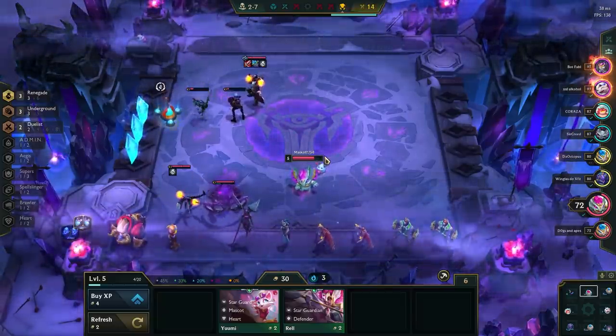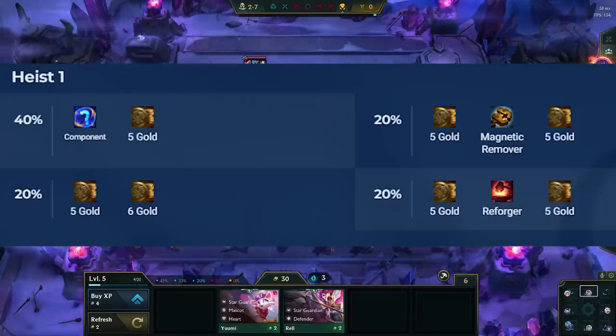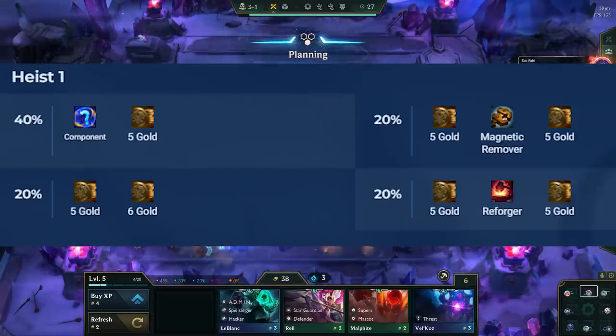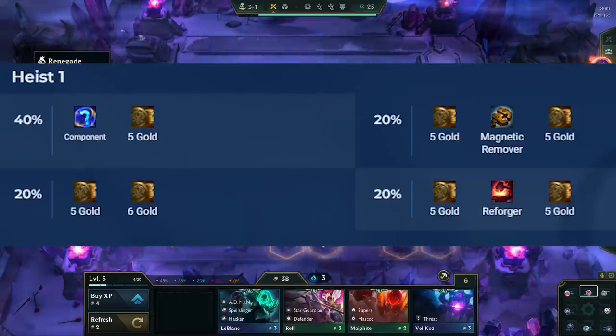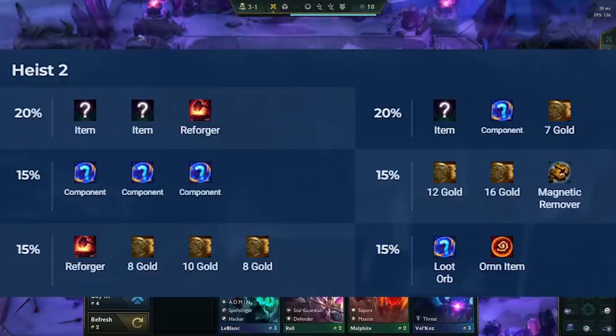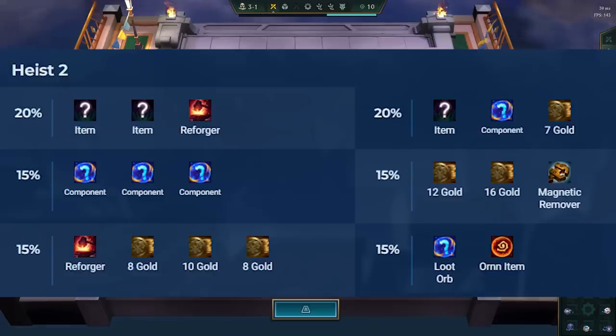At heist 1, you can get gold, a reforger, remover, or component depending on what you rolled. Both reforger and remover can be very impactful in the late game, so it's nice to see them at the first heist level. At heist level 2, you can get some great rewards for only unlocking 20 locks — more full items, more gold in general, and some orn items. These rewards can be great considering how early you can get heist level 2 if you find Underground 3 in the earlier parts of stage 2.